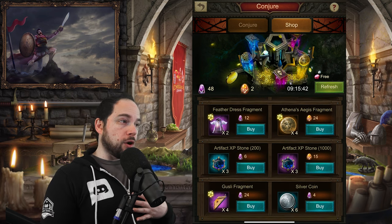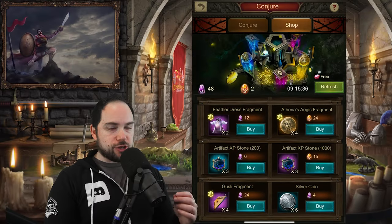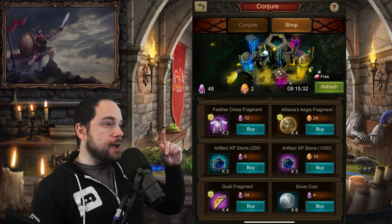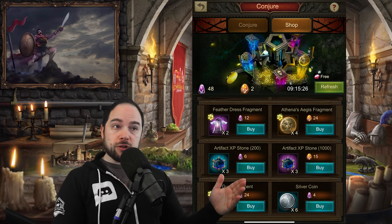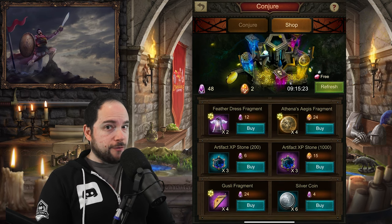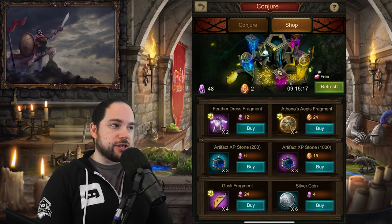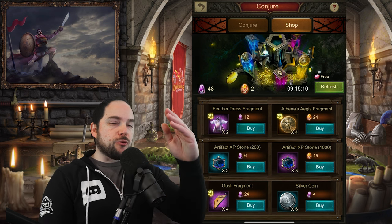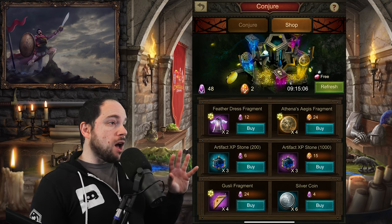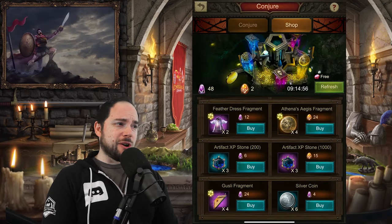I can scroll down and I'm working on Athena's Aegis — I'd like to get more of that, but I don't have enough orange stones yet. If I wanted, I could hit the Refresh button in the upper right, which is free five times every single day. So if you don't see what you like, you don't have to wait forever. At reset every day, which is zero UTC, the items in here will reset and you get your five free refresh chances back. There are a grand total of 20 refreshes you can do, but I'm not spending gems on refreshes here.